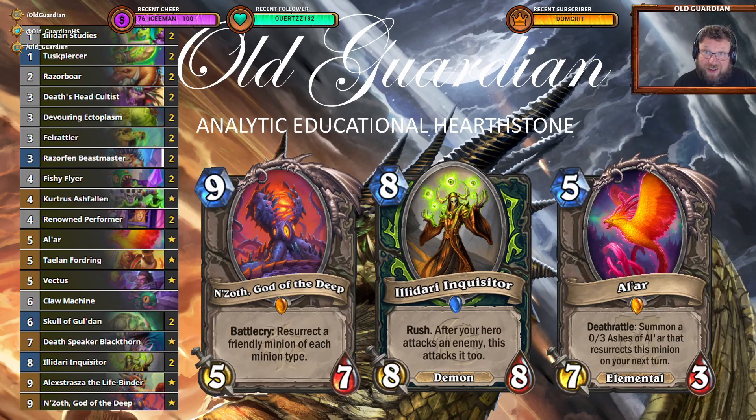Hello everyone, it's Old Guardian here. Deathrattle Demon Hunter is currently one of the best decks in Hearthstone, and while these Nesoth variants might not be here for the long term, I believe that just topping the curve at Illidar Inquisitor might be a better strategy. I had a lot of fun playing this slightly slower version with Nesoth as the curve topper, with Alexstrasza as the Lifebinder, with Claw Machine, with Vectus, with Alar. Alar being a playable Guardian deck card is pretty awesome.